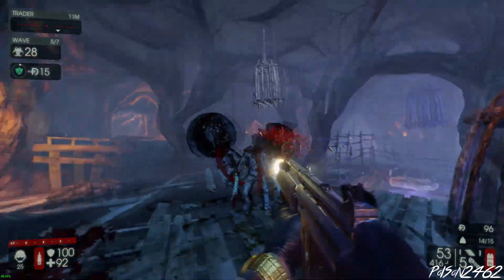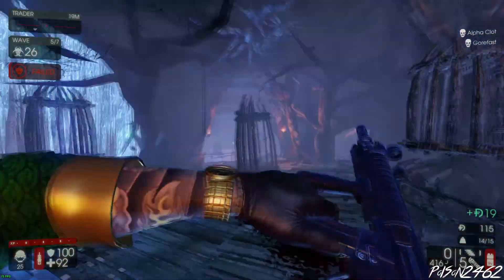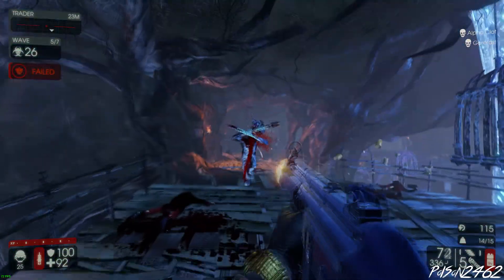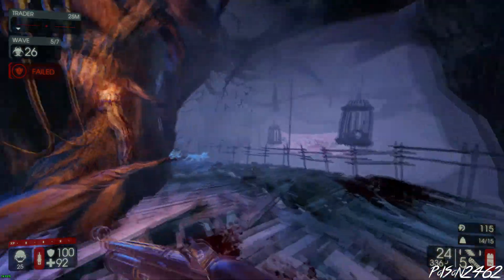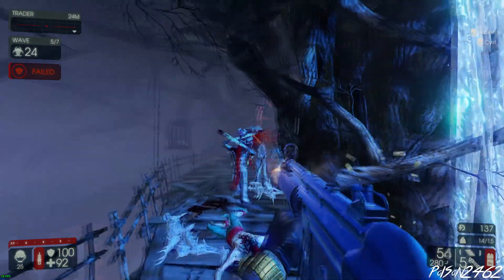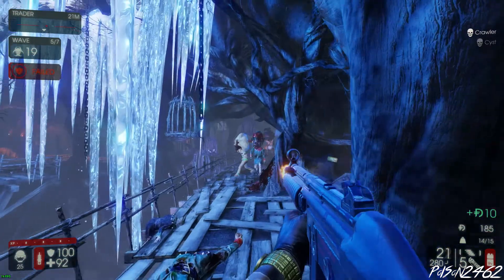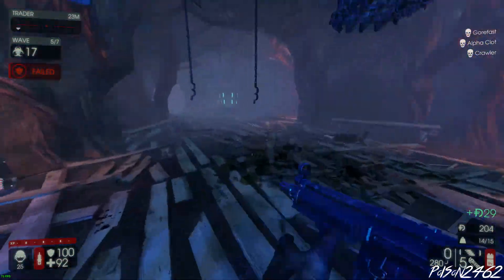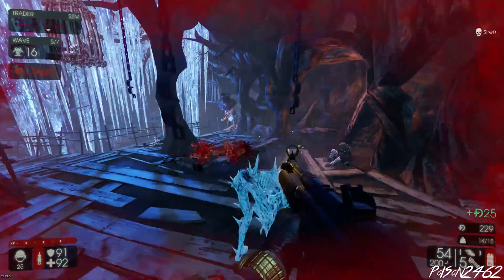MP5 all the way. Keep the MP7 for last measures — don't use your UMP45 unless you need a big Zed killer, like a Scrake or a Quarter Pound. For regular Zeds, at this point just stick to the MP5. MP7 is backup, but you don't really need it at this point.